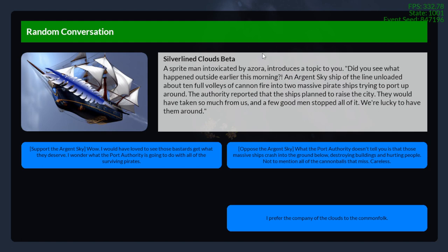A Sprite Man intoxicated by Azora introduces a topic. 'Do you see what happened outside earlier this morning? An Argent Sky ship of the line unloaded about ten full volleys of cannon fire into two massive pirate ships.' The language is indirect — it seems to be referring to a city or port area.